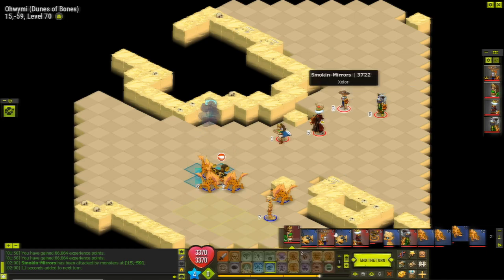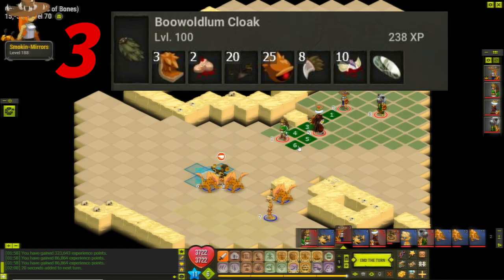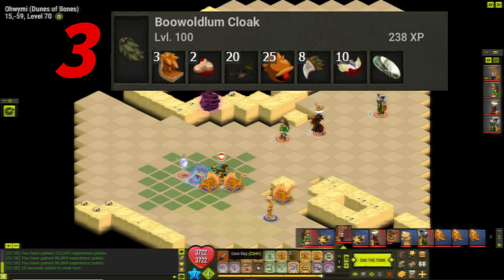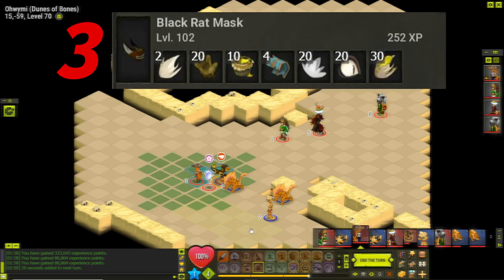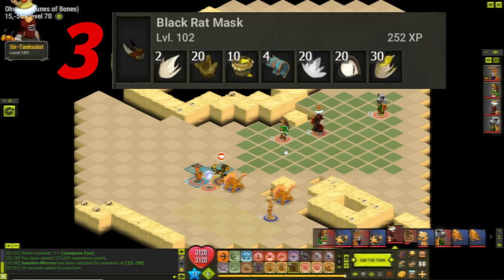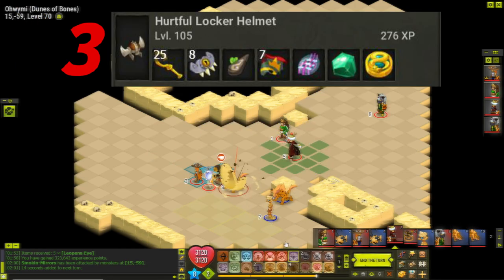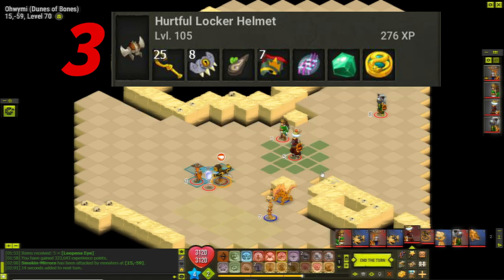Alright Ilyzael, we're going to start out by crafting three Buwoldum cloaks to get you to level 102. Then craft three black rat masks to get you to 105, followed by three hurtful locker helmets to get you to 108.